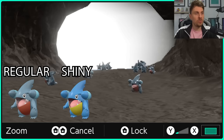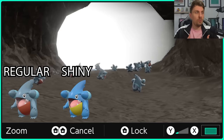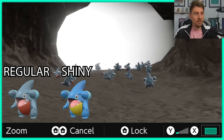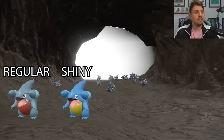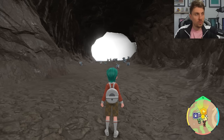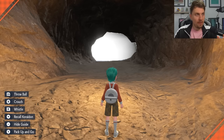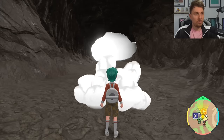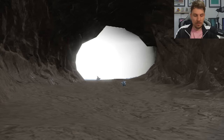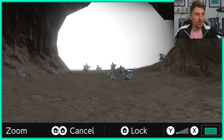For Gible it's a pretty easy one to detect. The underbelly of a regular Gible is red, and the underbelly of the shiny form is going to be yellow, so it's really easy to spot. It's also a bit more blue than the dull blue of the regular Gible. Once about 15 to 18 have spawned in you won't get many more — just come back out of your camera function, set up a picnic to despawn everything, then take your picnic straight back down and repeat the process until the shiny spawns in.